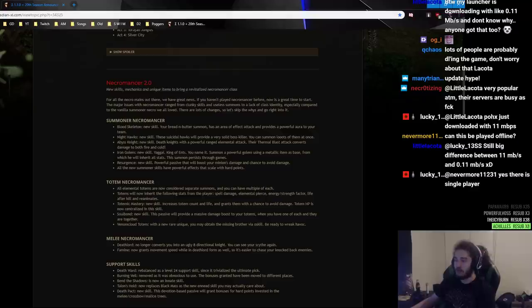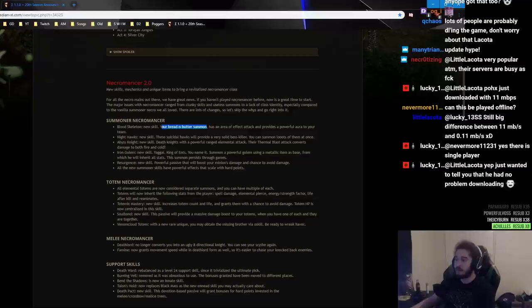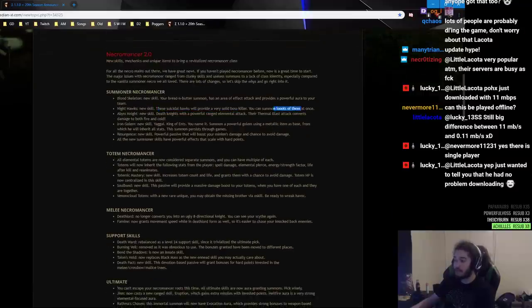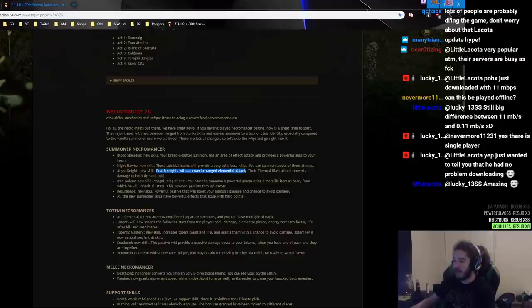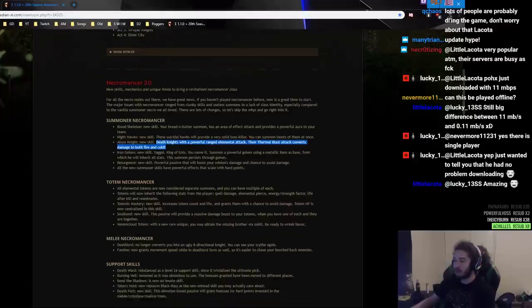Blood Skeleton, new skill — your bread and butter summon has an area of effect attack and provides a powerful aura to your team. Nighthawk, new skill — these suicidal hawks will provide a very solid boss killer; you can summon lots of them at once. Abyssal Knight — death knights with a powerful ranged elemental attack; their Thermal Blast converts damage to both fire and cold. Iron Golem, new skill. Yagai, King of Ents — you name it.